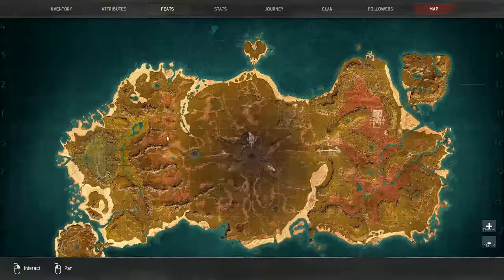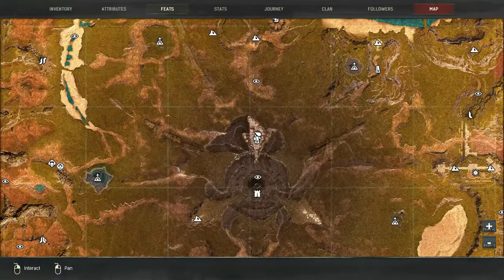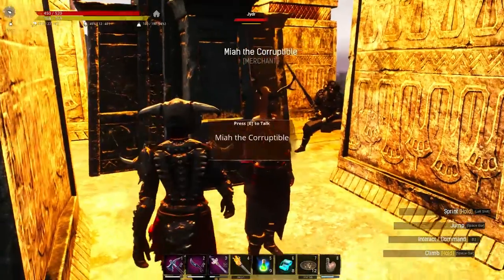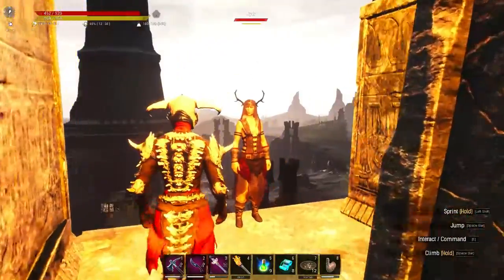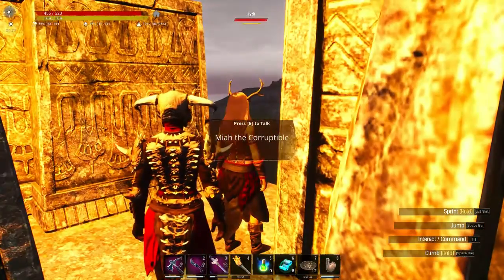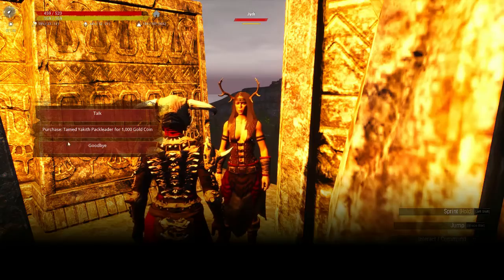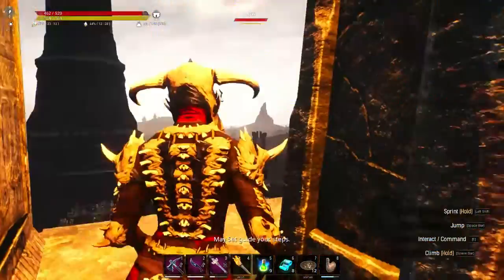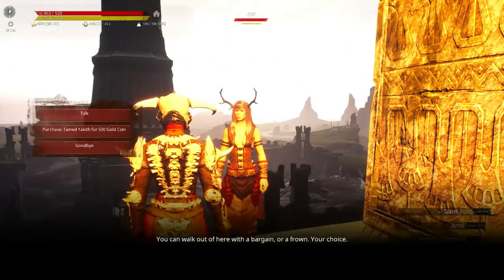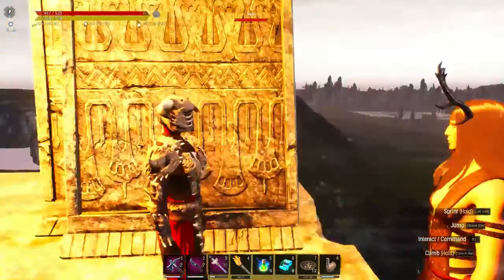I have climbed to the top of the main tower here at the Accursed Citadel. There are two merchants here — Kaya the Incorruptible and Maya the Corruptible — and they sell a Tamed Yakith Pack Leader for a thousand gold coins and a Tamed Yakith for 500 gold coins.